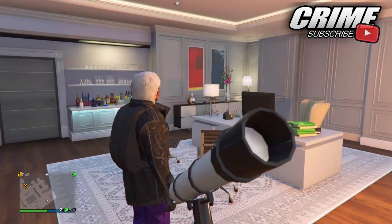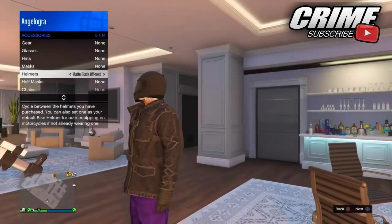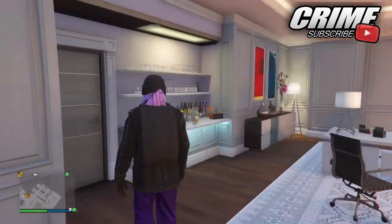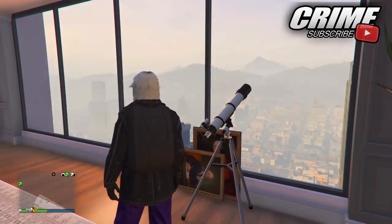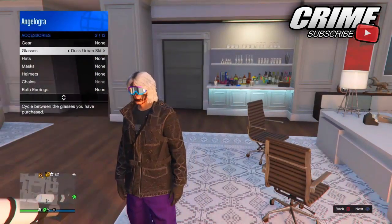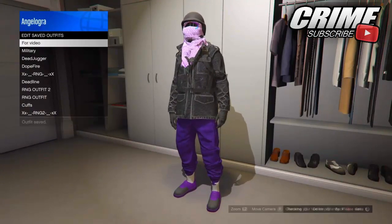Put on any helmet you want to have with this outfit — like a black bulletproof helmet or any helmet you like. Walk away from the telescope once you have the helmet you want, then save as an outfit again. Then do the telescope glitch once more and put on any glasses you want. In this video I went ahead and put on the urban sea glasses or the dusk glasses. Put on whichever glasses you want, then save as an outfit again.